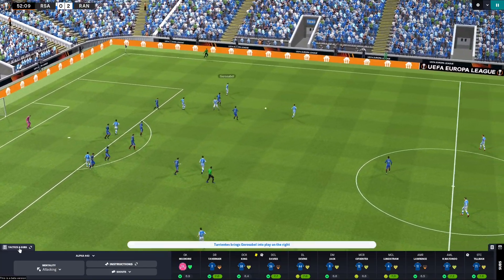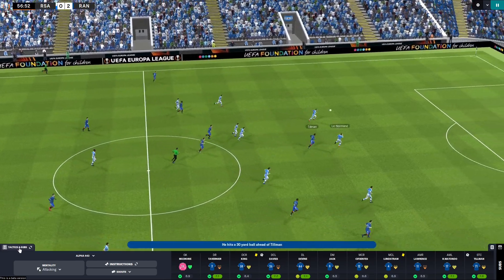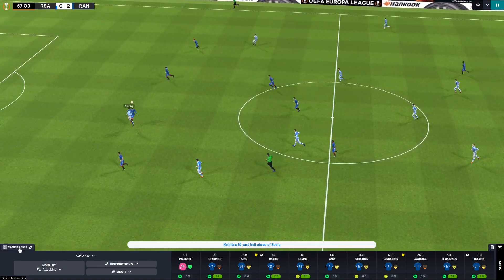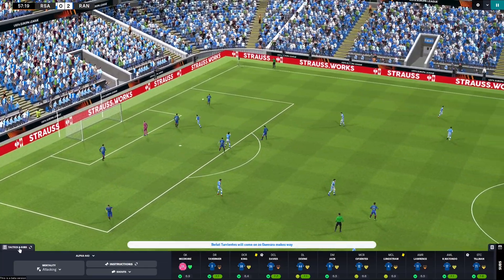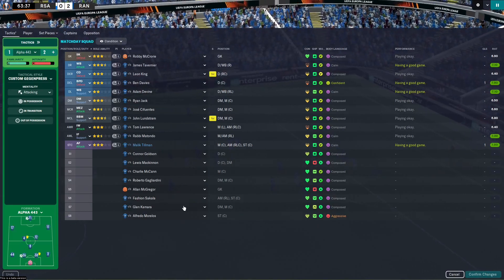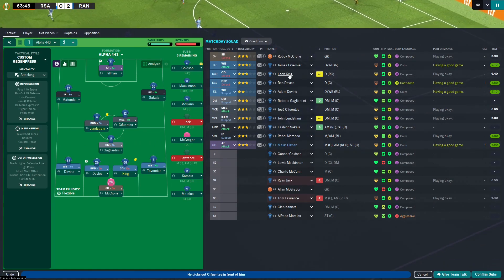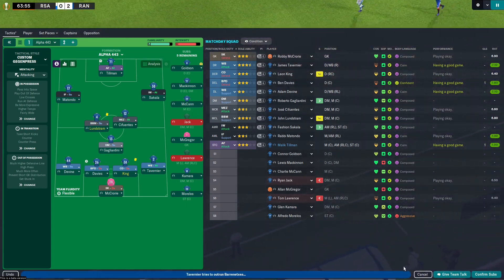Actually, I've just realized that Tillman's goal counted - never mind what I said about not releasing the ball quick enough, I've literally just noticed we're 2-0 up! That just shows you how much attention I actually pay to this game. There was a good pass through but he should have finished that. Right, so Lawrence I'm going to take off, and Jack can come off for Gagliardini. Leon King is not having the best game but I think I'm going to need to leave him on.